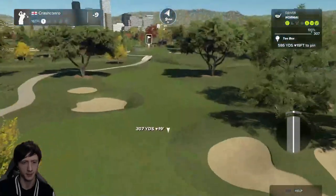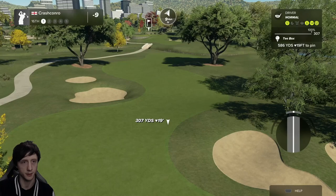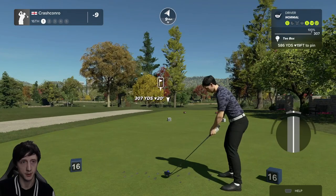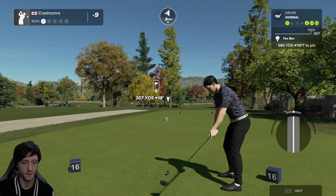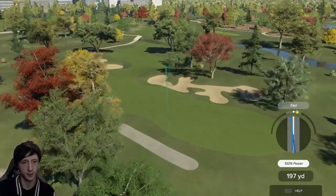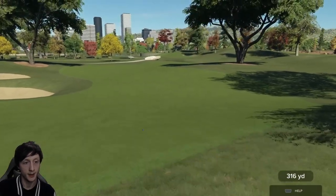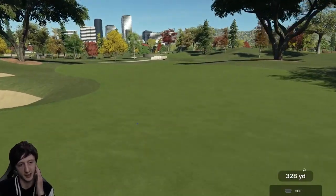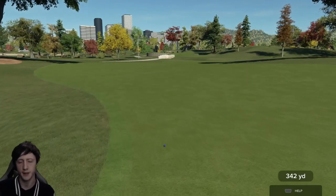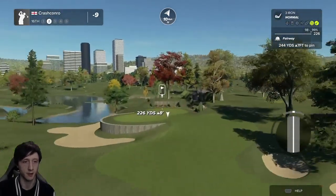This is a really interesting par five — you have to shape this a hundred percent. I don't think there's any laying up on this one. It's a par five, I might as well go for it. Is that ball going to come back round enough? It's actually not going to carry as much as I thought, but I think that works out in my favour. It does roll out — that's a good shot in the end. If that ball carried further onto the fairway I was thinking it might actually roll into the rough.